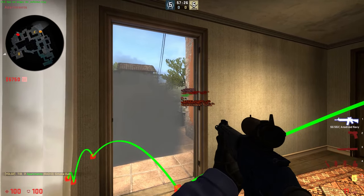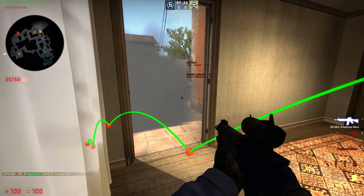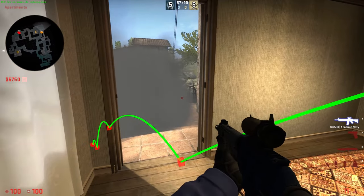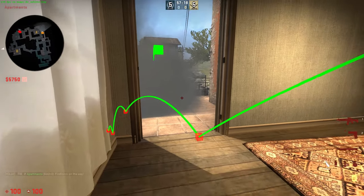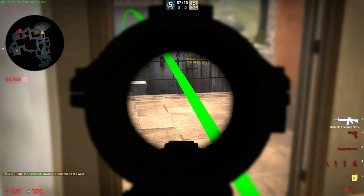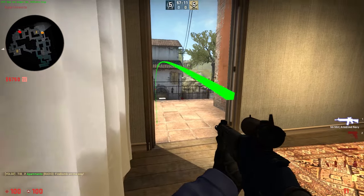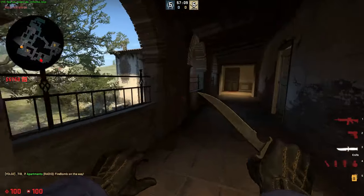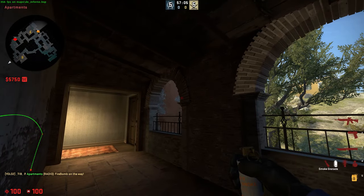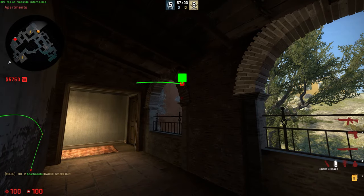The first thing you want to clear is the balcony itself — sometimes they can be standing on that off angle, because people from the pit can't see you if you are standing over here. Then you could throw out your Molotov and hold for the people in the broken wall to push out of the Molotov and kill them. Or if the smoke is still down, you could go aggressive instead of lurking and use this as an entry way.